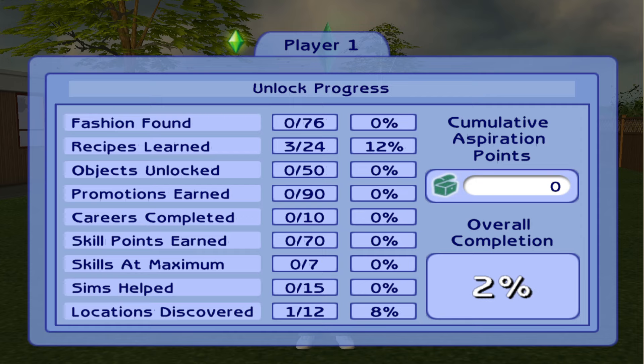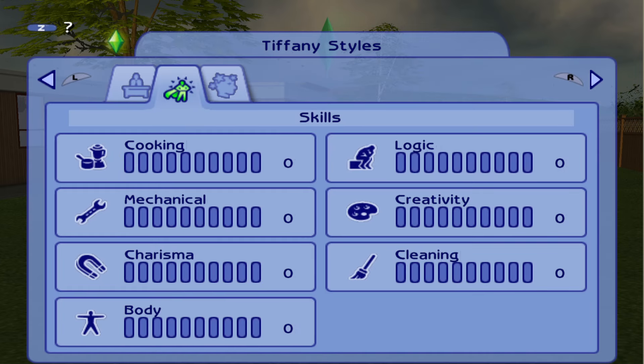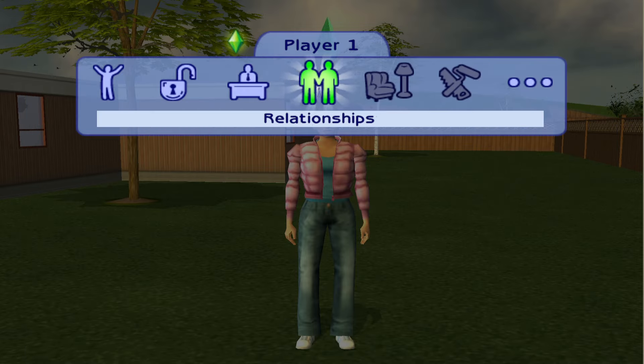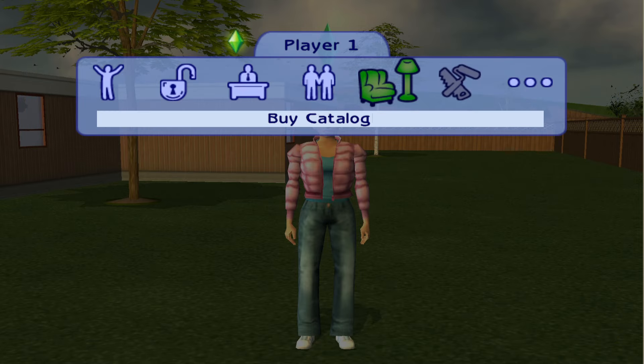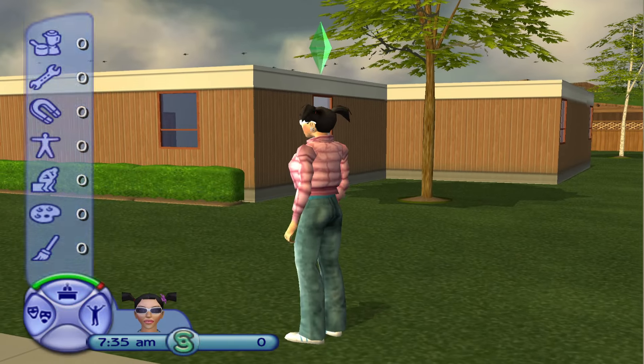90 promotions — oh my goodness, are we supposed to go through every career before we finish the game? Yeah, we do have to complete every career, and we have to get all the skill points — level 10 on all skills. We have to help sims too. This is her career panel, her skills, her personality — we obviously don't have a career yet. No relationships yet either. There's a build and buy catalog we'll unlock as we progress through the game.